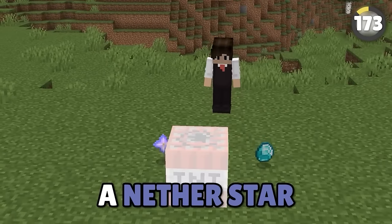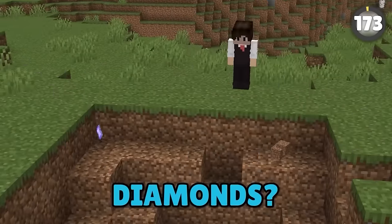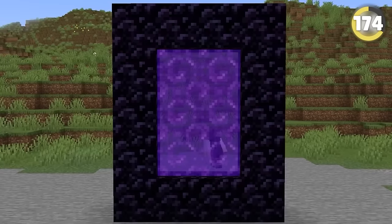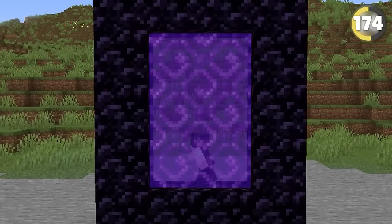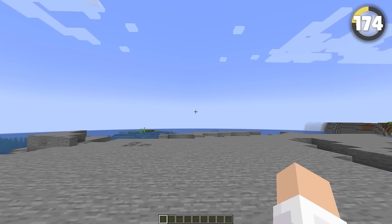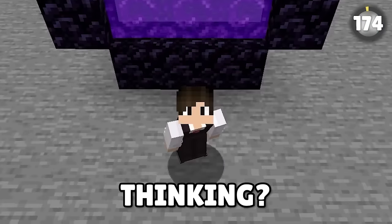Wait — a nether star can survive TNT, but not an anvil? Minecraft has had a massive run of bugs and items that should never have existed, but there was one that was far more insane than anything you'll ever see. In one of the earliest alphas in 2010, pressing F4 would allow you to spawn in nether portals. What was Mojang even thinking?